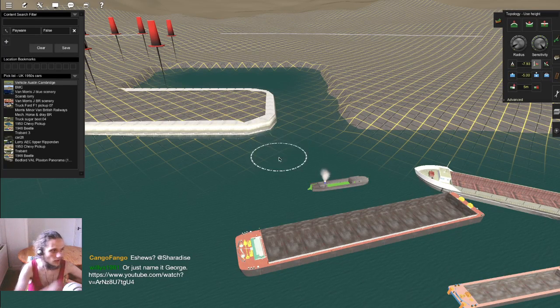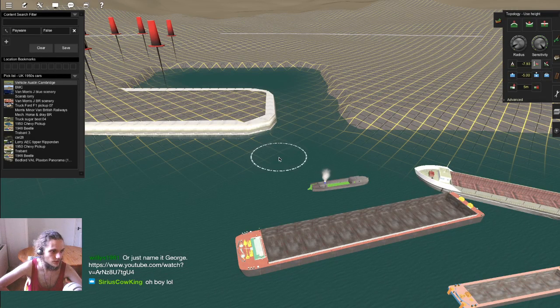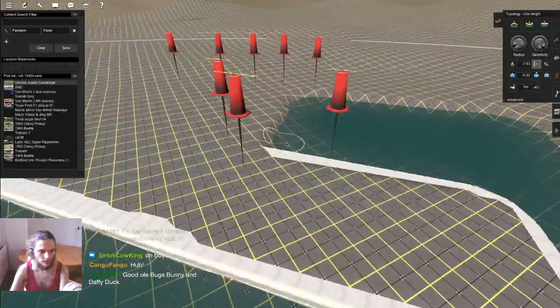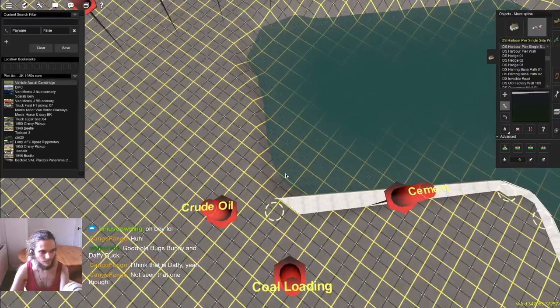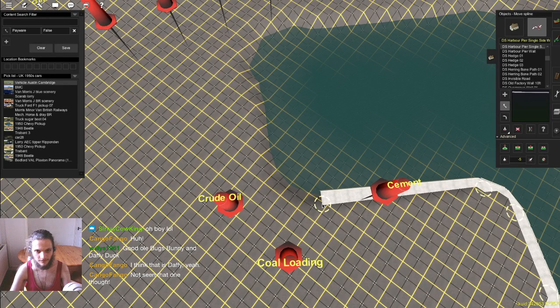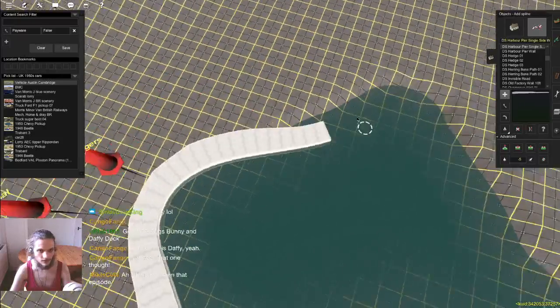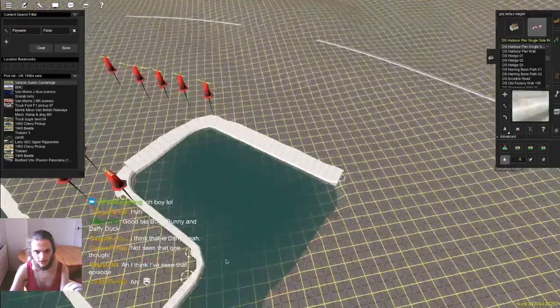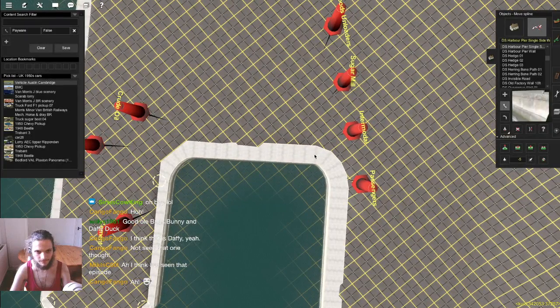That character actually looks a lot like Daffy Duck. It says 100% non-profit in the description as if that would change anything about copyright. People in the description of things they've copied without having the right to copy it claim it's for entertainment purposes only or 100% non-profit, as if that would give them the right to copy it without permission.